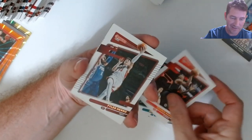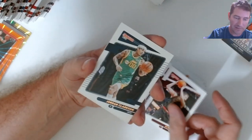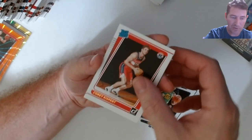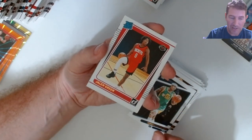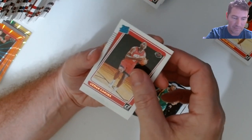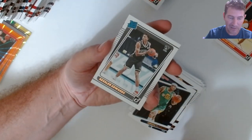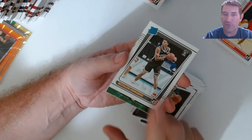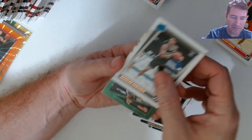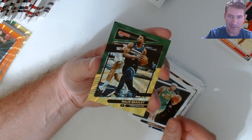Color match, number match. Not one numbered card yet, just these standard parallels. There's a second Cody Zeller and another Jaylen Green — pulled that one a little bit earlier. Kessler Edwards. One thing about the fat packs is I've been getting about four rated rookies in there, and I don't think I've been getting that many out of the blasters.